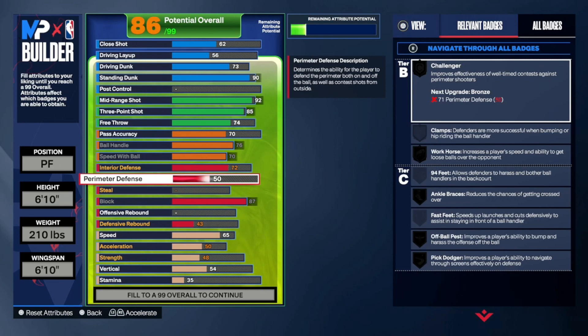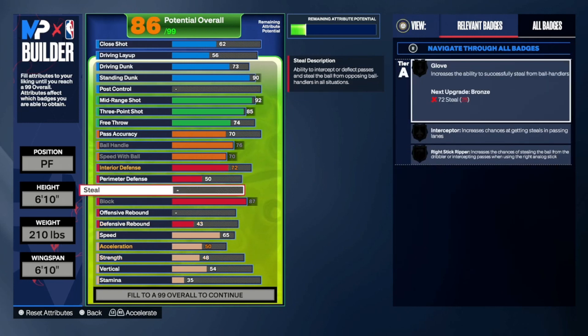You're not going to have much availability to upgrade anyway. There are going to be weaknesses in builds this year because you can't make the 6'9"s from 2K23 or the 6'7"s from 2K22 anymore — that's why perimeter is so low. Steal is at 60 because you're not going to get much with Glove on Bronze and Right Stick Ripper on Bronze anyway.